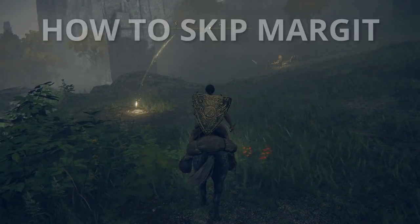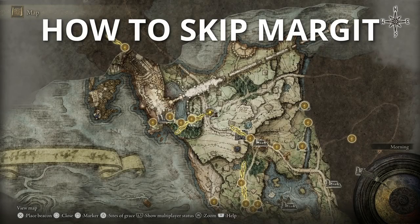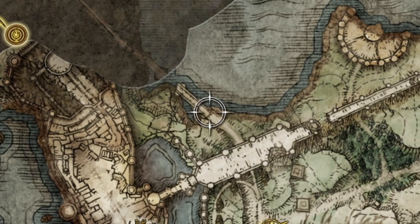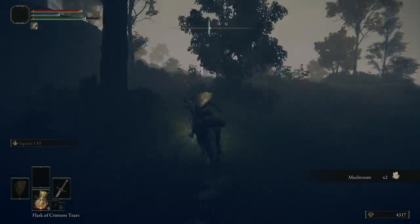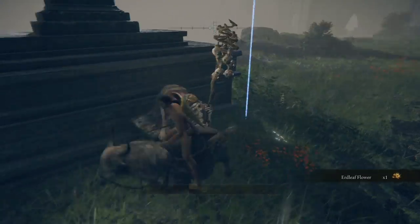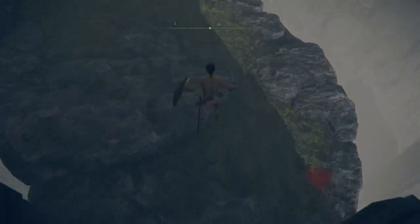First let's cover how to bypass this boss. Starting from the Stormhill Shack grace point, open your map and put a marker north-northwest at the beginning of this bridge. Make your way to that marked area — you can take your horse or travel on foot. When you get to the beginning of the bridge there's an NPC you can interact with, and then when you get to the end of the bridge, drop down and continue through the narrow passageway.